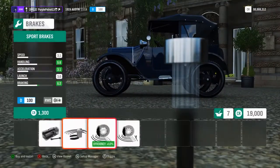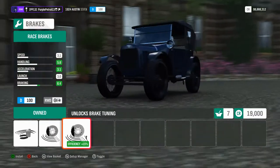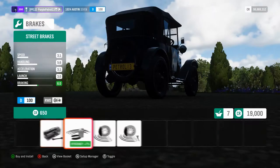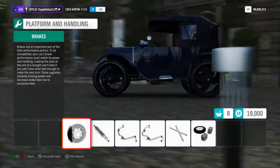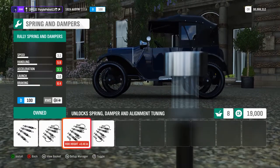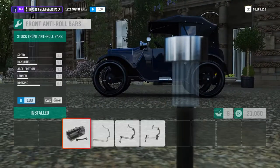What else can we do? You can put bigger brakes on it, but you can't really see them. I wonder if you put race brakes on, does it technically have disc brakes? It doesn't — it has drum brakes, I'm assuming. You can lower it. You know what, sure, let's put race suspension on it.